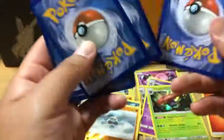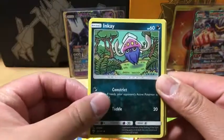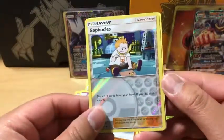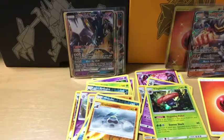Fairy Energy. We got a Tainamo, Crabrawler, Inkay, Lidiba, Caterpie, Gloom, Escape Rope, Solrock reverse holo, Syphosis, and the rare in the pack is an Eternator non-holo rare.